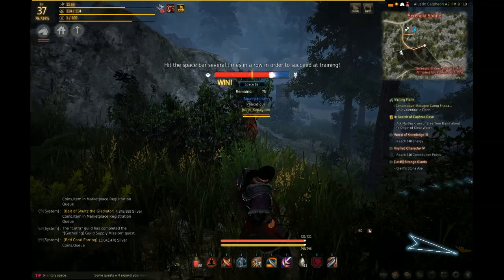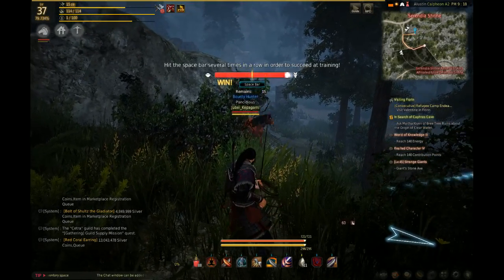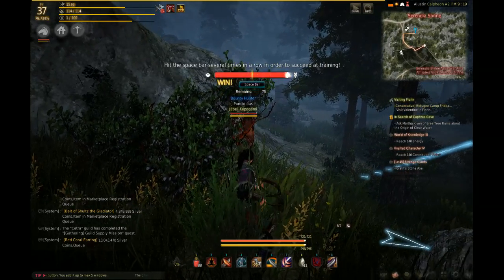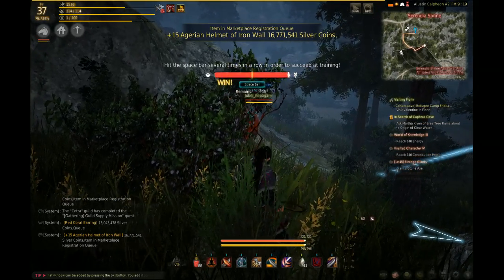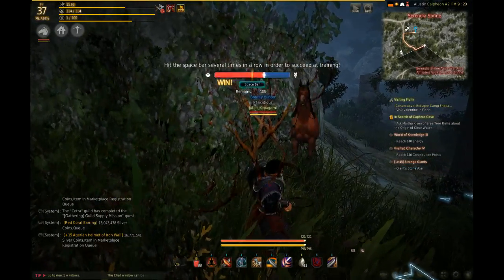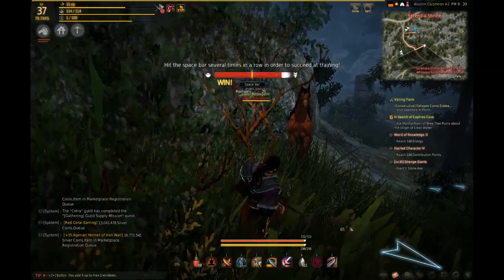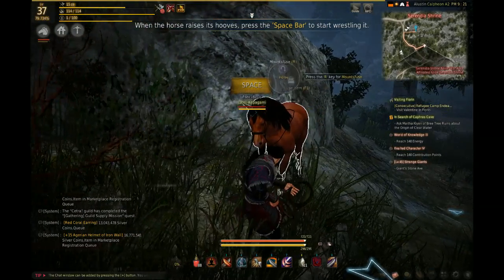Once you've thrown the rope and the horse raises its legs, press space bar and keep tapping like a madman. Under the space bar prompt you'll see a countdown — remaining three seconds, two seconds — keep tapping until it calms down. Walk towards the horse, and each time it raises its legs again press space bar and keep tapping. Keep in mind: the higher the tier of the horse, the more difficult it is going to be to catch.